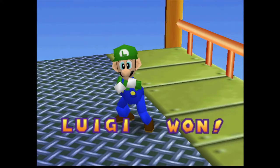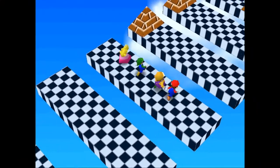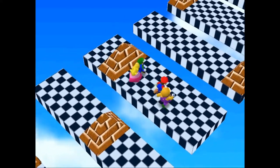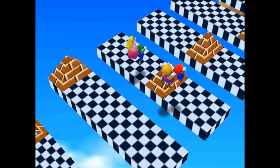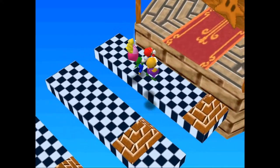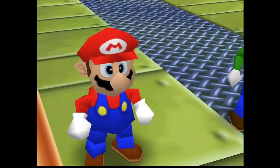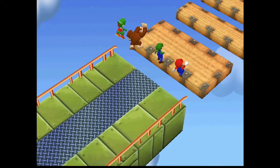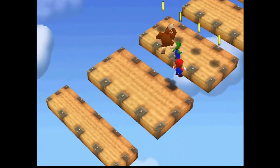I remember having the same issue with the original minigame — the isometric view just made it harder than it had to be, and I'm kind of disappointed they carried that over into this version. Another issue is that when you're veering off to the wrong angle, you can make it so other characters accidentally jump on top of you, or you accidentally jump on top of them. So not only do you have to watch out for the falling platforms or obstacles in the middle, but you have to watch out for the other players too.